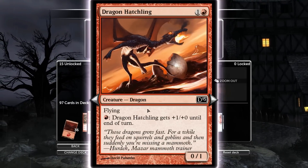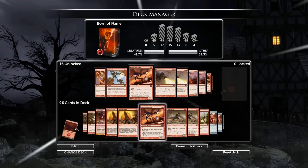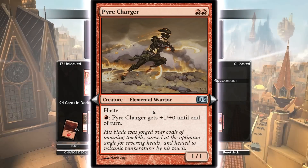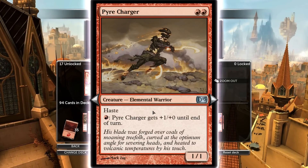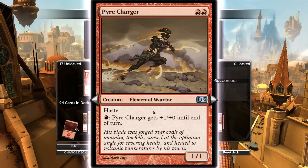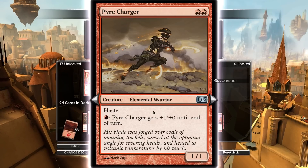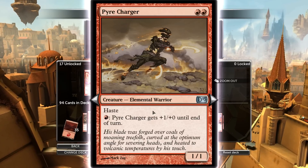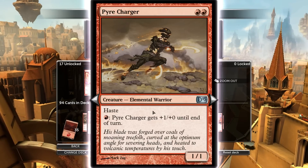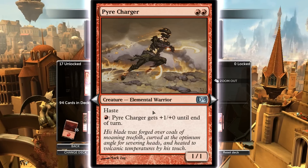Dragon Hatchling — you're a burn deck. Don't waste two mana on a 0/1 that you have to pump every turn. Pyre Charger — I'm going a very aggressive burn deck. This guy is just a mana sink. He's not good. You want to be tapping out as much as possible for burn spells, or keeping mana up for a burn spell during their turn. He doesn't let you do that, not to mention it costs two mana.